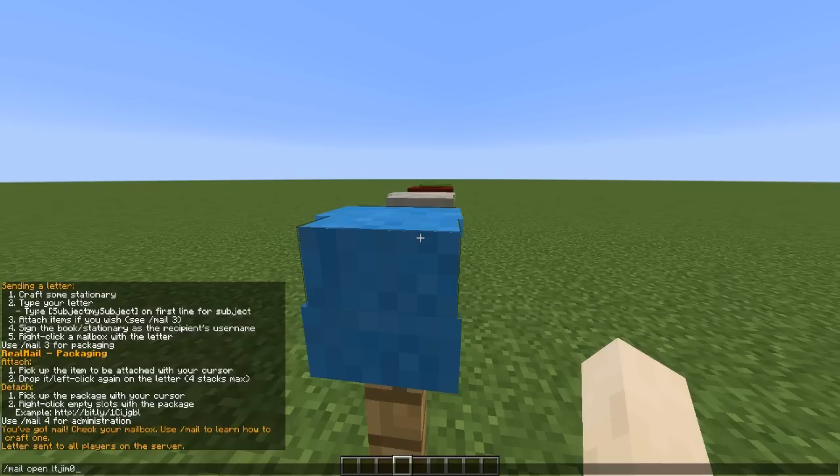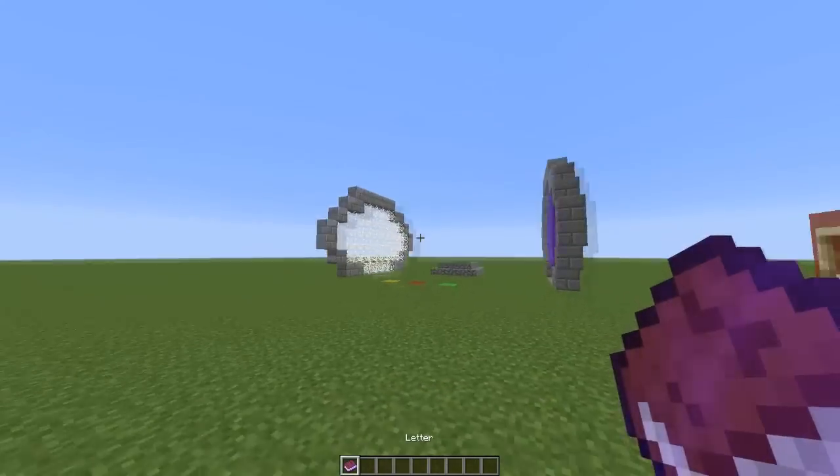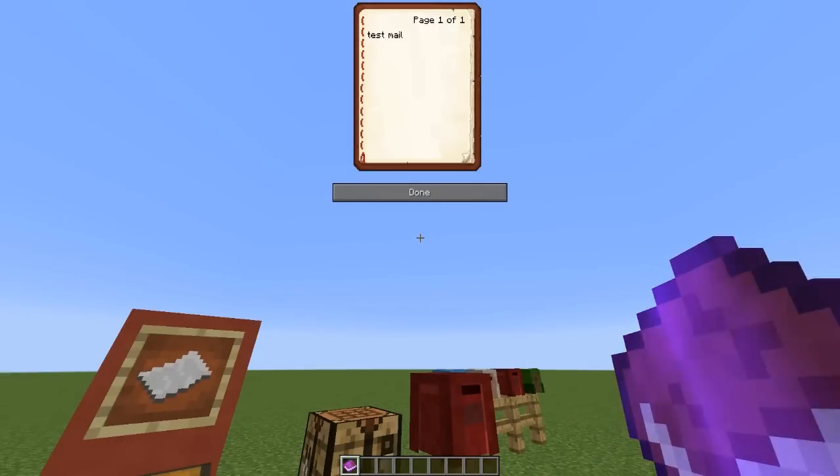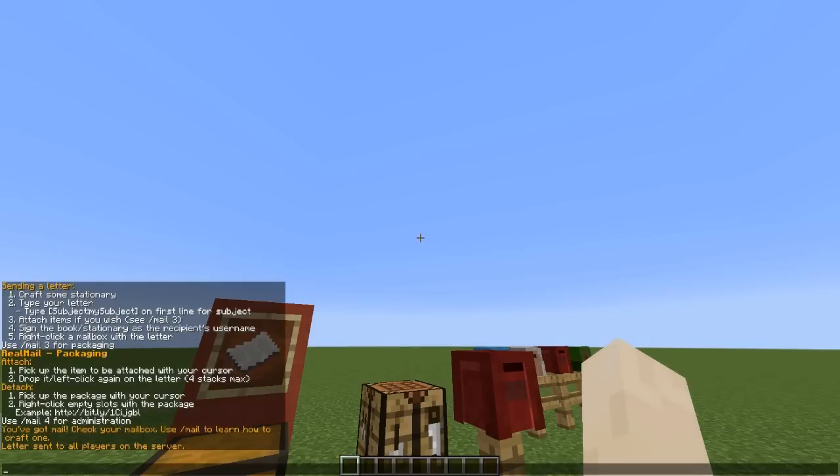I sent Linkin Park a letter earlier. In their post box, similar to how an in-game mailbox would work, we can see what I posted them — a test mail. So it works! It's really cool. I like the crafting recipe — that's a really nice touch.